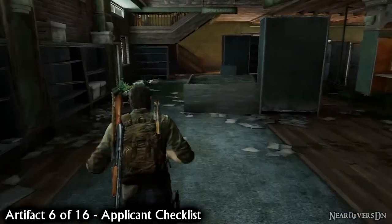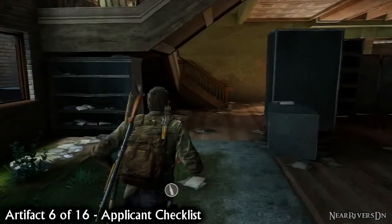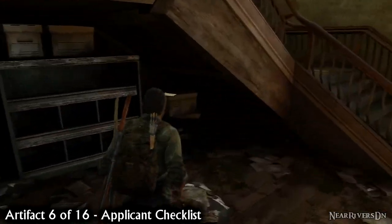Vault through the broken window and once again follow the left edge of the room until you reach the staircase. Sat underneath it is the applicant checklist.